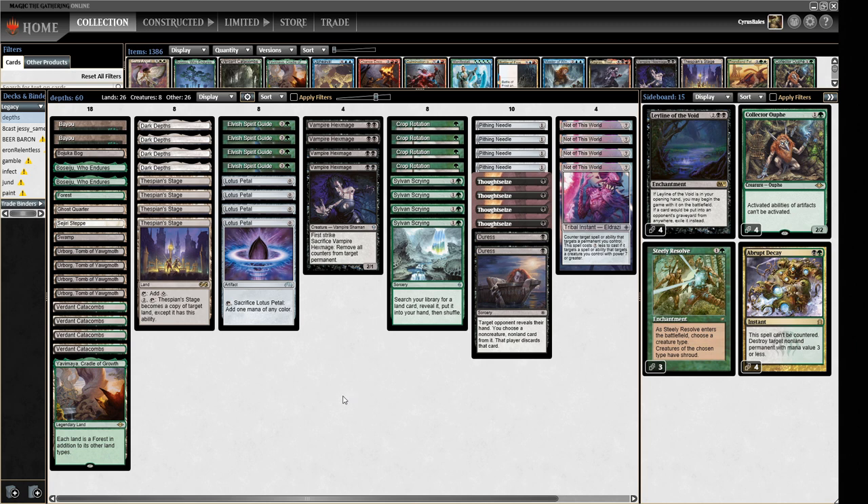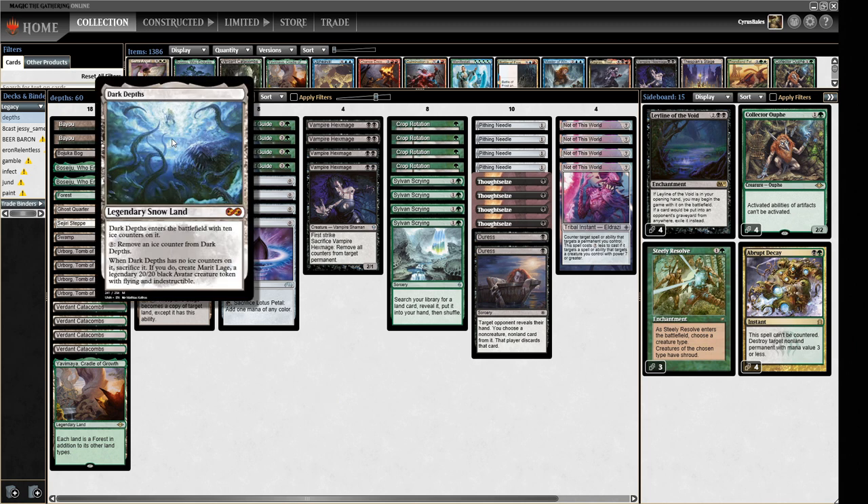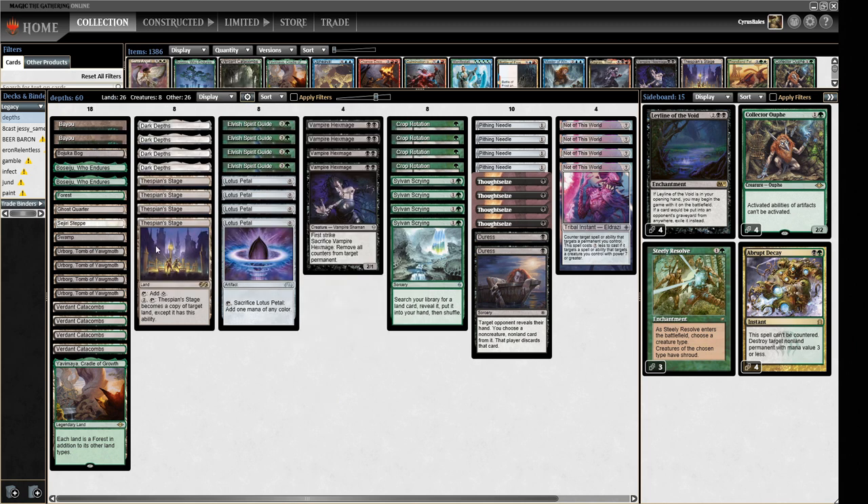If you're unfamiliar with this deck, we're trying to get Dark Depths into play and then either use Vampire Hexmage or Thespian's Stage to end up with a Dark Depths with no counters, making a 20/20 and killing our opponent. Sometimes we use Surgical Extraction to push through if needed. We have cards that find our combo pieces — Crop Rotation and Sylvan Scrying — plus mana acceleration via Elvish Spirit Guide and Lotus Petal. Disruption comes from Thoughtseize and Duress, four Pithing Needles naming Karakas and Wasteland, and four Not of This World to protect our creature.